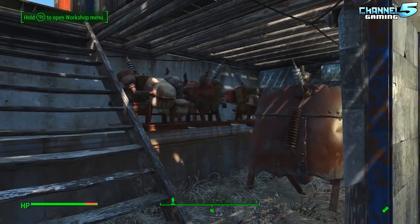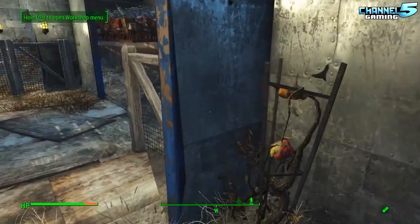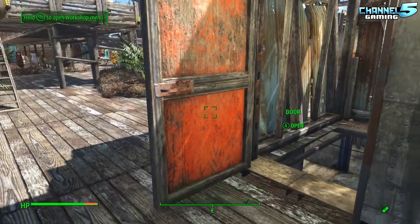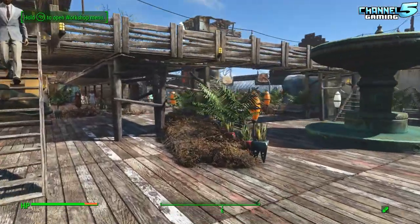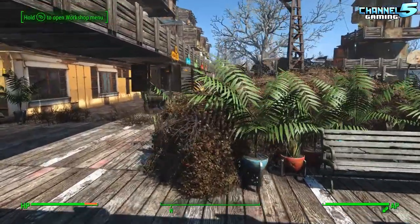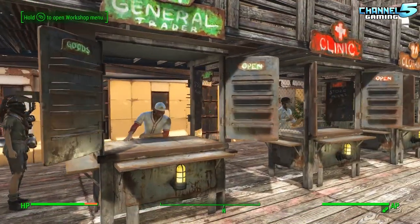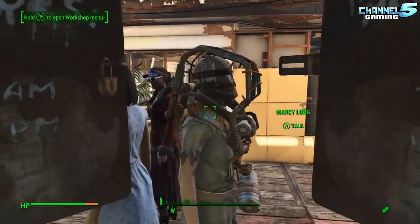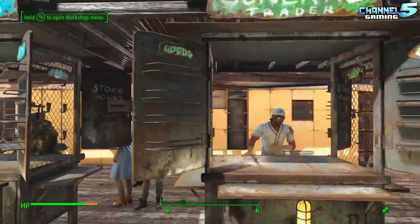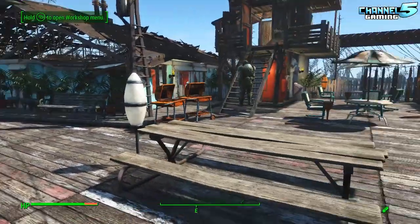This is where some of the power generators are, and this is Marcy Lang's room — she sleeps down here at night but wanders out during the day. I assigned her to pick plants so she wouldn't leave, but she still manages to get out. We have our shopping district here with all our weapons, armor, and general store. There's Marcy Lang — she's always squawking, so I put a cage on her head and imprisoned her. And we have the clinic and the clothing store, so you get all your goodies here.